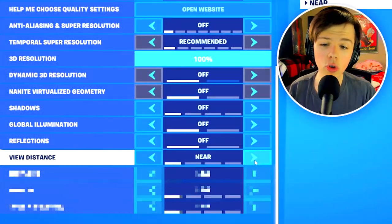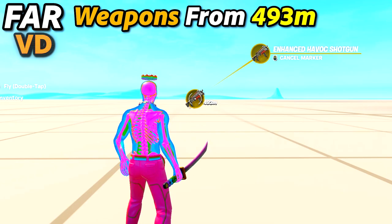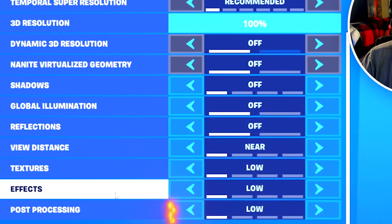For view distance, set this to either medium or far, strictly competitively speaking. This is because you'll be able to see builds and weapons from a lot further away, which in competitive is extremely important. Then you want to have your textures, effects, and post-processing all on low.